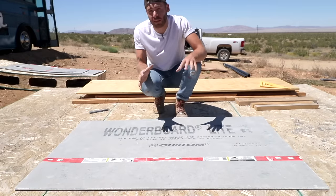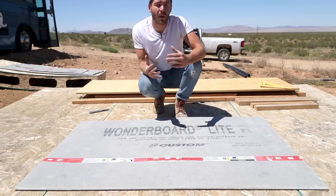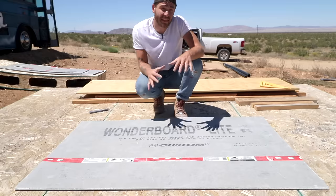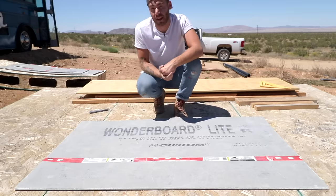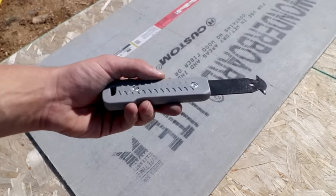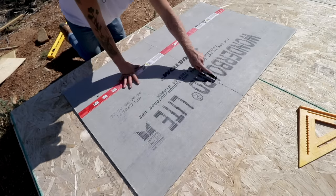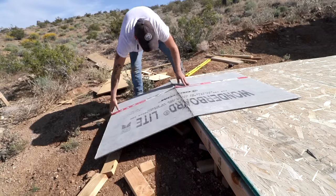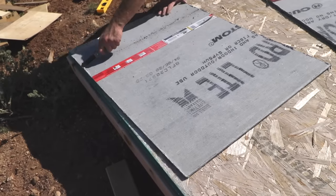Now that the floors are waterproofed, I need to do the same for the walls. Standard Wonder Board is what you'd use in typical home construction as the tile backer. Wonder Board Light is the same basic product but lighter, which people use all the time in school bus and tiny house projects. You use a carbide scraper to score where you want to cut and break the panels. I found it easiest to score the board a couple of times before putting a lot of pressure down.